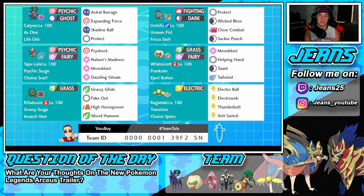Middle left we got Tapu Lele - Psychic Surge ability and Choice Scarf so she's going to outspeed most Pokemon in every single battle. Psyshock for STAB, Nature's Madness, Moonblast, and Dazzling Gleam - all fairy moves for STAB. She pairs really well with Calyrex: we drop that Psychic Surge, bring in Calyrex, and get a big Expanding Force off that is pretty much going to dump on most Pokemon in this game.